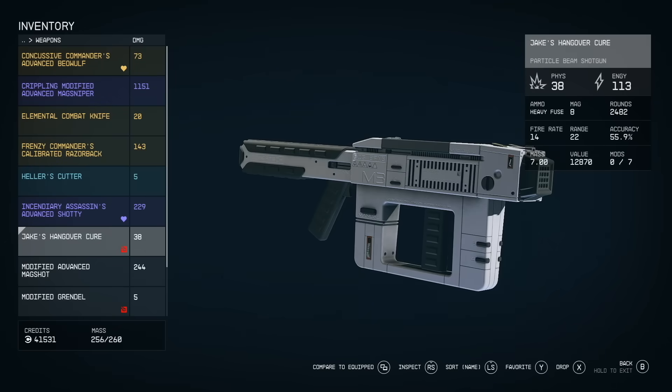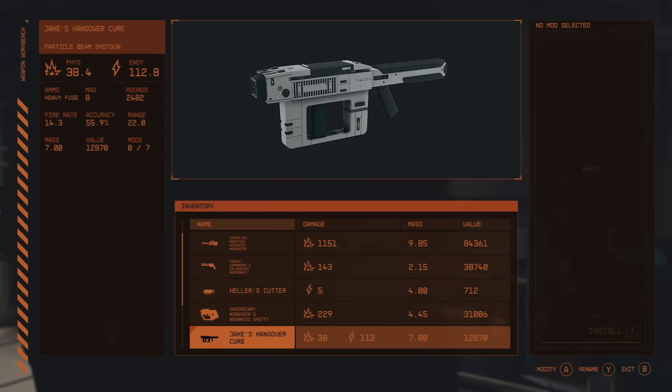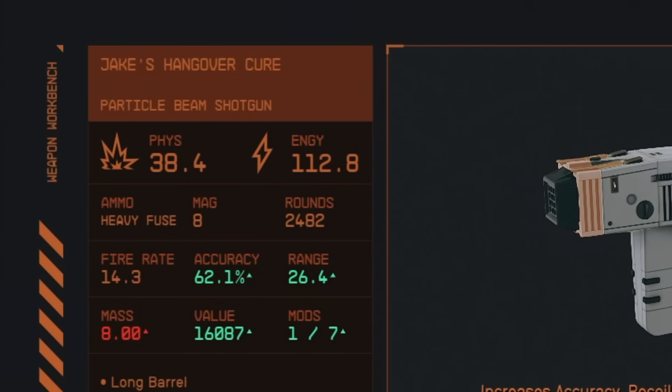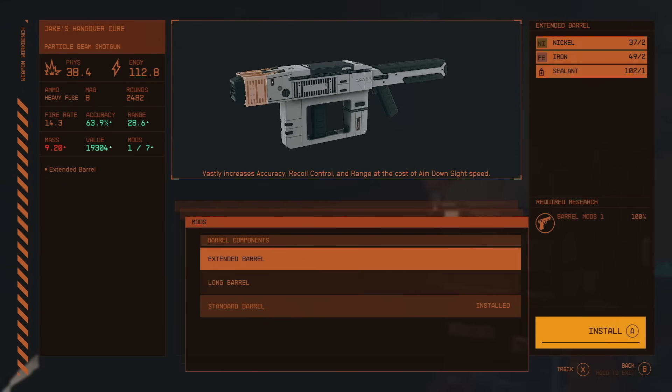Did you know that you can make even more credits from selling stolen items in Starfield, particularly if that item is a weapon or piece of armor? Most weapon and armor values will be increased substantially by just adding a few mods — a new barrel, a new muzzle, some extra ballistic shielding — pretty much anything. If you do this before selling the item, not only can you increase your crafting skills, but you also make extra credits now that the item has a higher value.